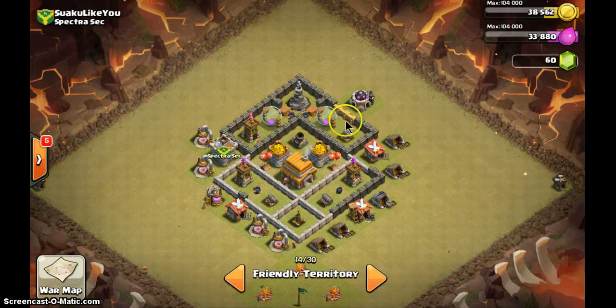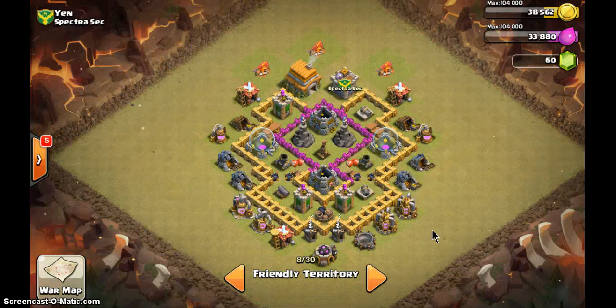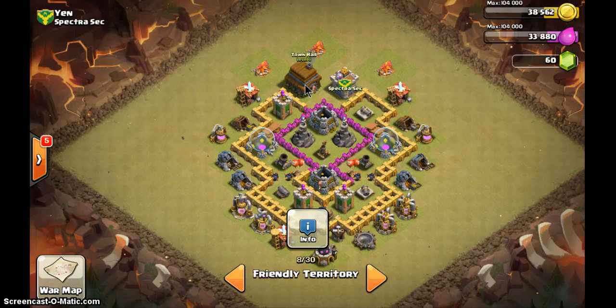Clan castle in, all four storages outside — use every saved wall to seal everything up. If you don't have enough walls, move the air defense out too and use those walls to seal more. You purposely left a hole with a spring trap — not bad, it's useful. This base is not bad overall but you can make it a lot better.